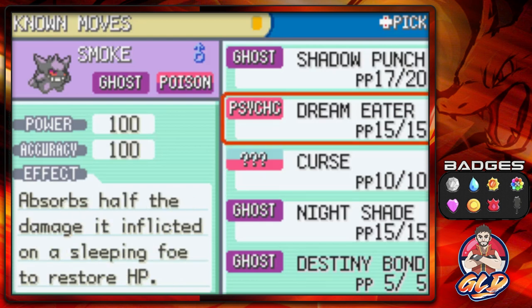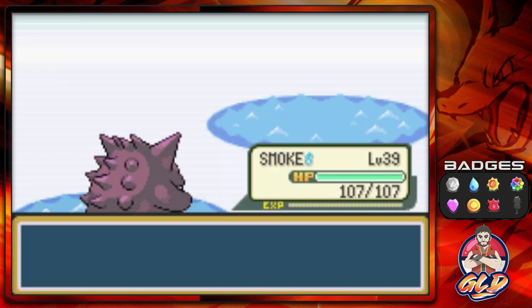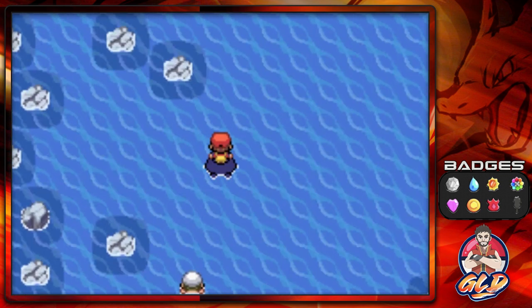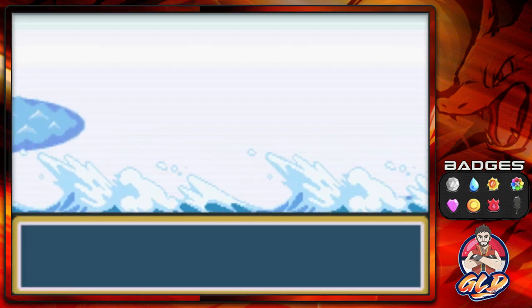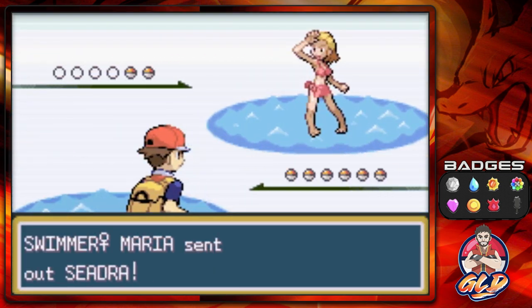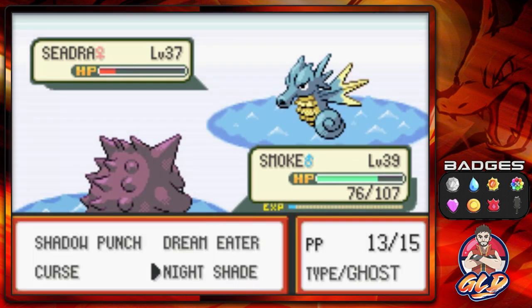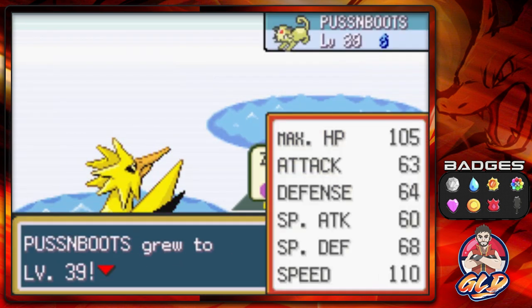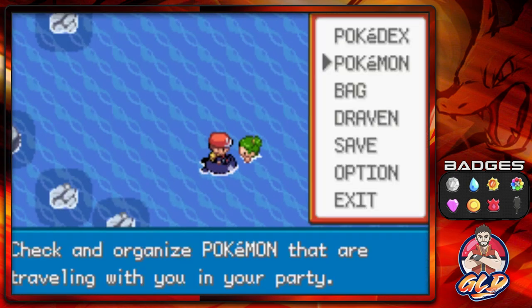I'm probably going to keep Destiny Bond for now. I don't think I'll be using Smoke very much going forward. Moving on to the next section, taking on Swimmer Maria — she's coming out with a Seadra. Shadow punch, nightshade twice and she's down. She sends out another Seadra, so switching to Zapdos with drill peck. Zapdos gets poisoned but Maria is defeated. Need to heal Zapdos with a Full Heal.